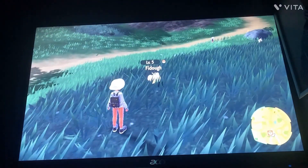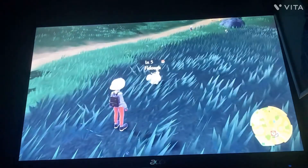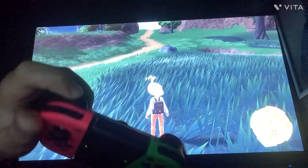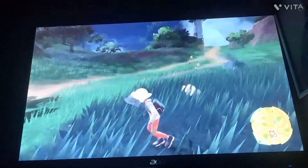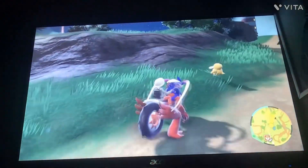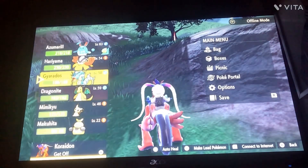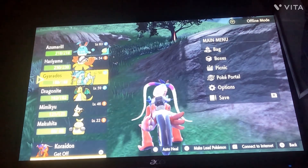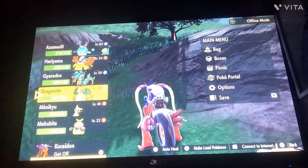This one is Fidough — I really don't know how to pronounce Pokémon names. To see their name, you have to press ZL on the Nintendo controller and then just go close up to see it. And this is a Psyduck. Another tip: you always want to have different kinds of Pokémon on your team.